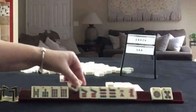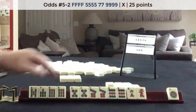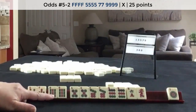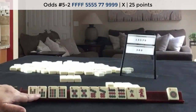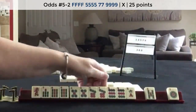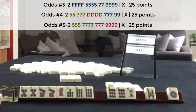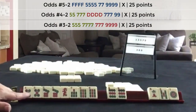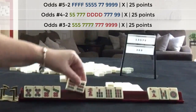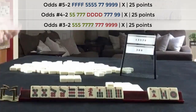5s! Look at that — 5-7-9, 5-7-9 in one suit. 5-7. Here's 5-7: 5-7-Dragon-7-9. 5-7-9. We could still play 5-7-9 in one suit if we get either the dragons or flowers.